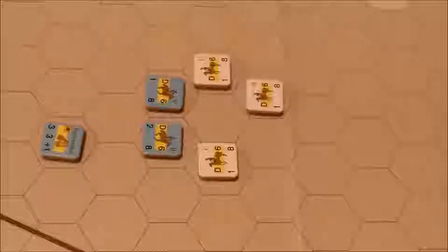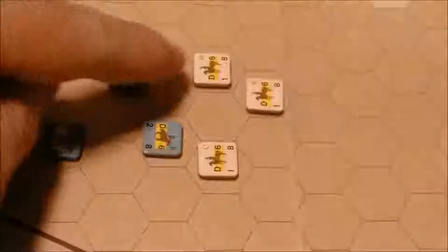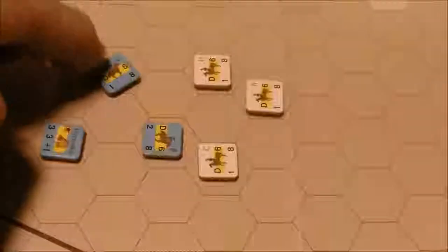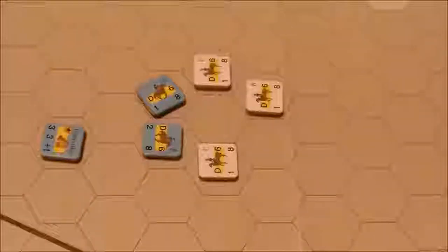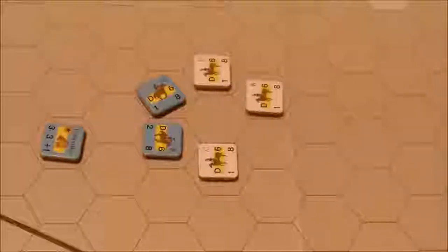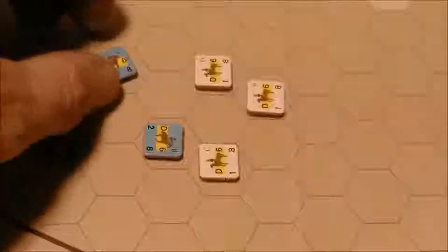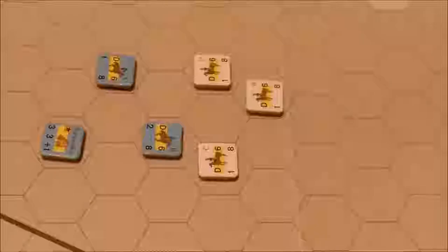Leaving a zone of control: a combat unit that begins a movement phase in an enemy zone of control may move out of that zone if it has a retreat, stand, muster, or reserve command and it is in command. Routed units may also leave an enemy zone of control. In this example, this unit can move out of the Royalist Dragoon zone of control by turning freely within the hex, since a unit spends no movement points to change facing within its own hex at the start of movement. It would change facing spending no movement points, then go one to enter the hex, two to change facing, and three — a legal move.